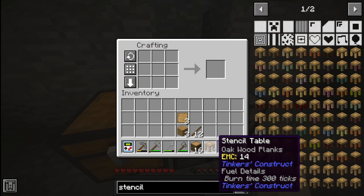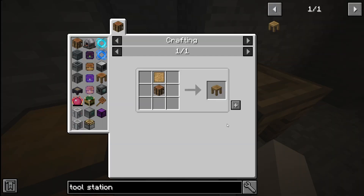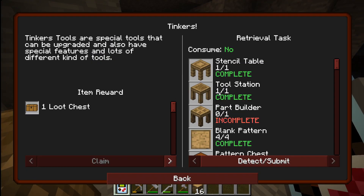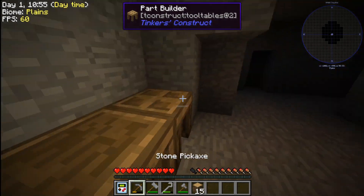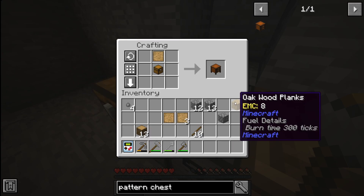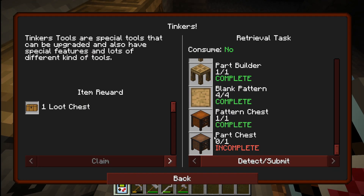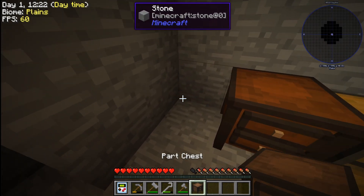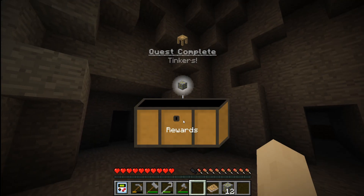I went on to make all the stencil tools for the quest — the crafting station, tool station, patterns, pattern chest, and so on. This was one of the things I didn't like mainly because it took forever to learn, since this is my first time playing mods. I got all the Tinkers parts done, claimed the loot chest, and got more yellow righter.